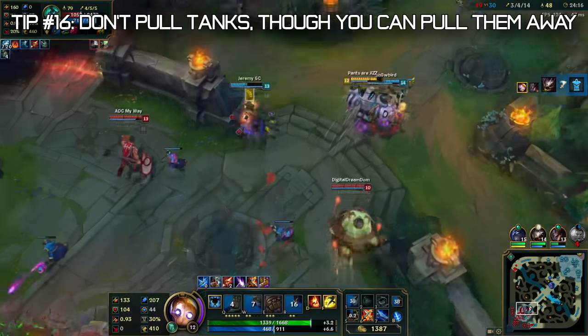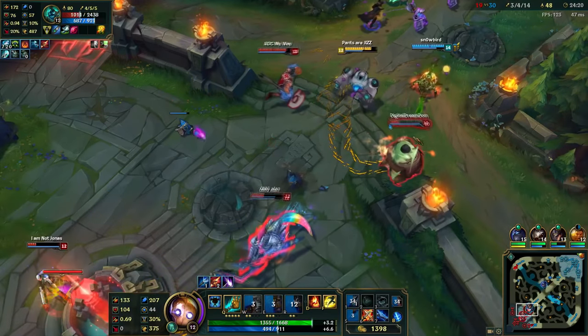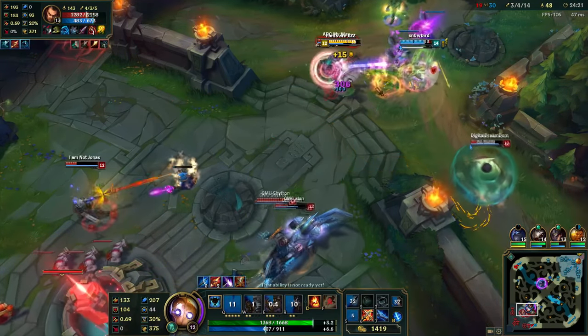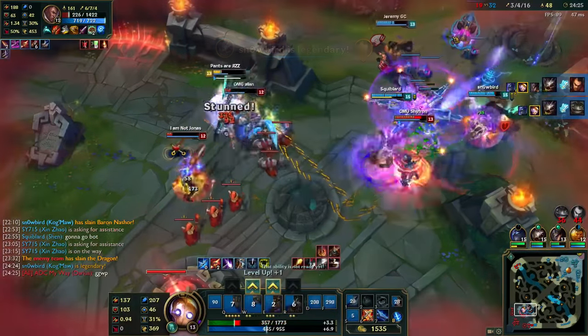One general rule of playing Blitzcrank: you don't want to pull tanks into your team, but you can pull them away if they are going onto your AD carries. This is a really good way to peel for your AD carries — pull the tanks away, not pull them in.